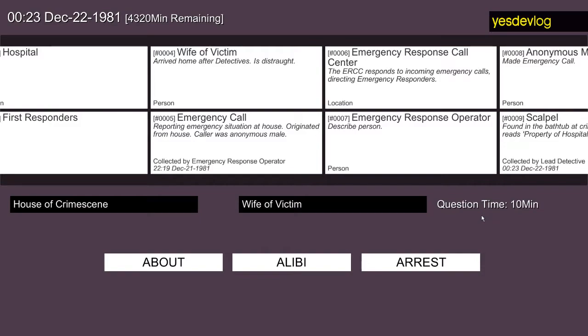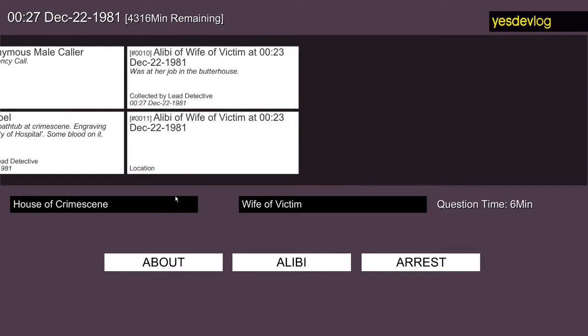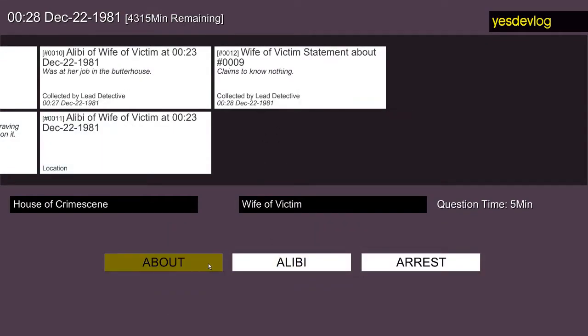Over here there's a time limit for how long you can interact with whoever you're interacting with right now, just so you can't try everything until you win. These three buttons down here are the interaction methods. You've got Alibi, which gives you a date input so you can ask the person for their alibi at a specific time and receive a statement back. The About button allows you to select any piece of evidence for the person to produce a statement about.